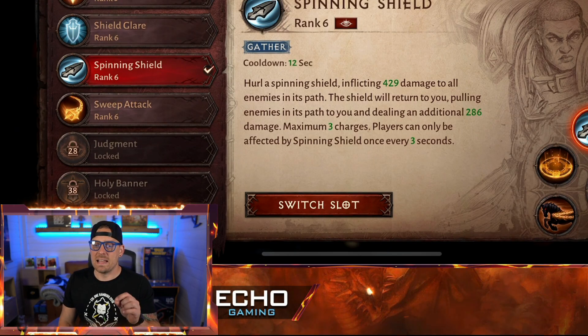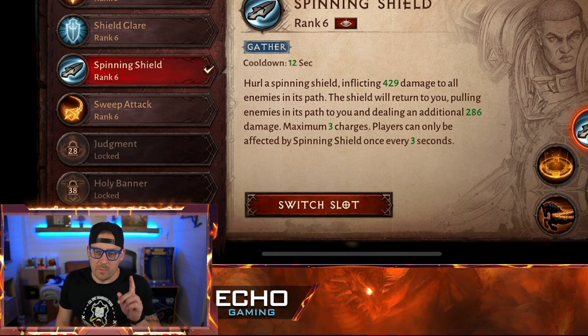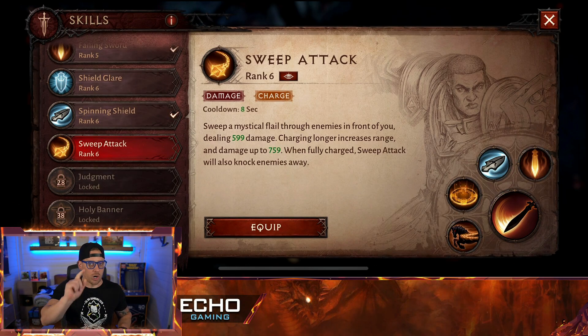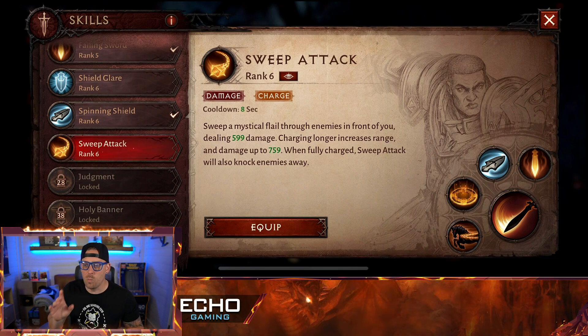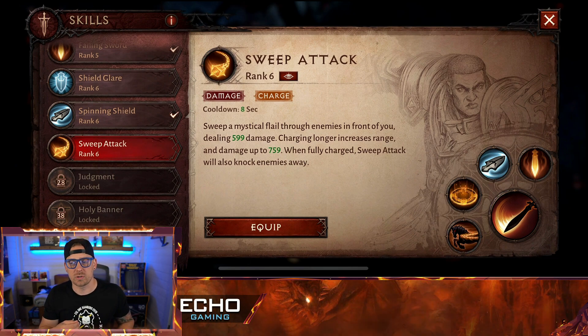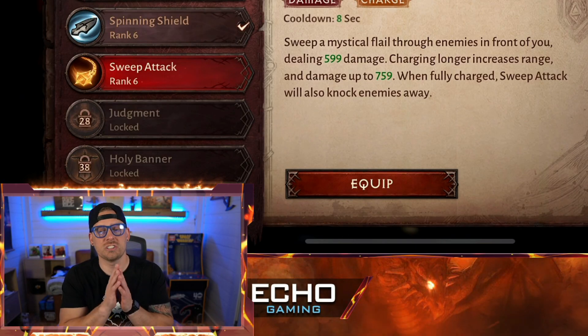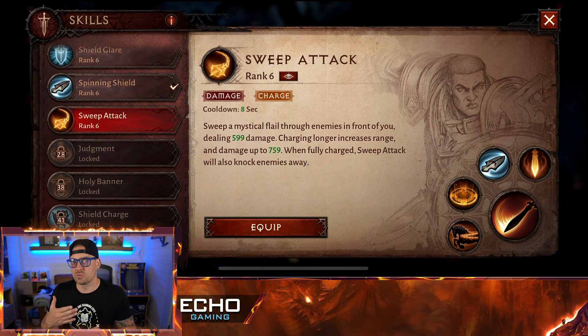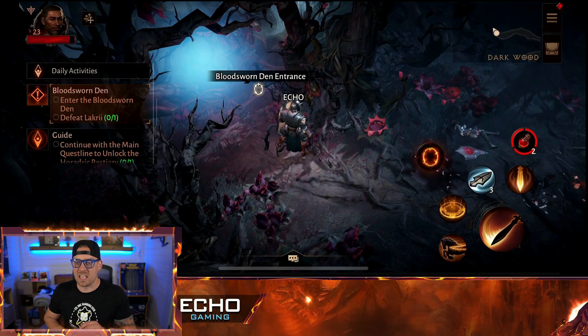We have one more: the Sweep Attack. This is basically a cleave where you can charge it up and do a nice rounded attack — I was using that one in place of Concentration and then I was testing out Concentrate. Sweep the Mystical Flail through enemies in front of you, dealing 599 damage. Charging longer increases range and damage up to 759. When fully charged, Sweep Attack will also knock enemies away. This is the only charge attack I have unlocked right now, but as you can see, we have many more that we can unlock. Remember, two new skills were unlocked for each of the characters inside of the game.